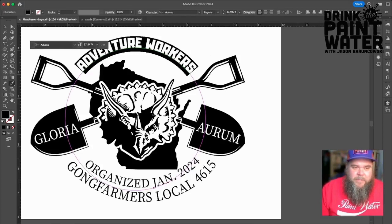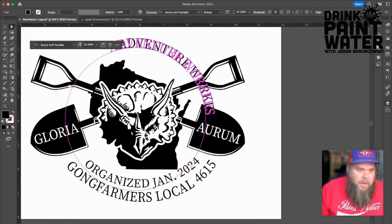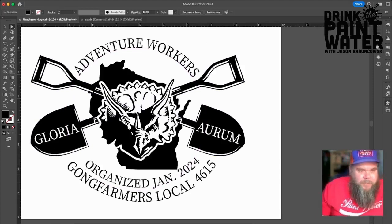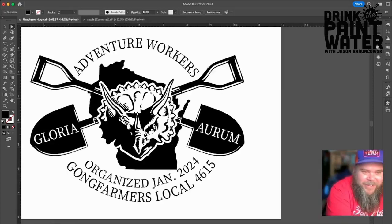This is looking pretty good to me. This Wisconsin here is a different black, so I'll change it to the same color as everything else. I'll use Select > Same Fill Color to select all that gray-black stuff, then use the eyedropper to swap in the nice dark black. Yeah, that's cool. I wonder how these shovels would look rotated a little bit to match the angle of the spade. Yeah, I like that better. Hopefully it won't look like a swastika — that's considered bad design, you try to avoid that.